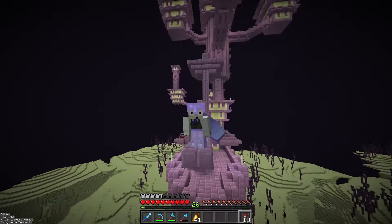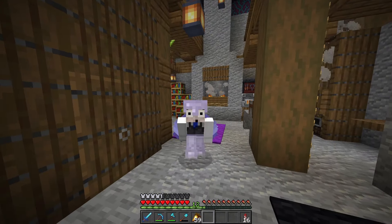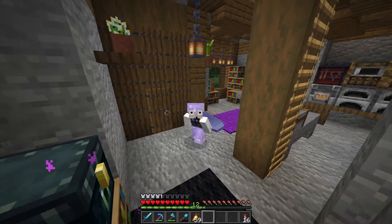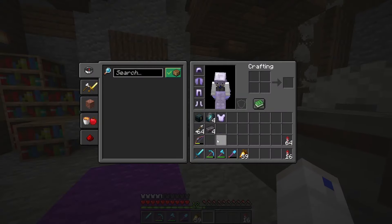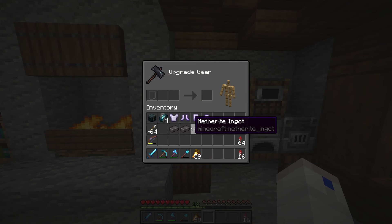I have pretty much gathered all the materials, but I want to do something stupid — and what I mean by stupid is take off my armor and put netherite armor trims on my iron armor.